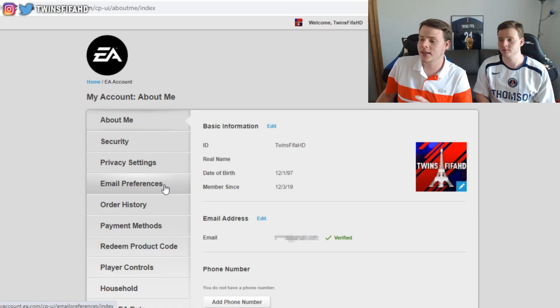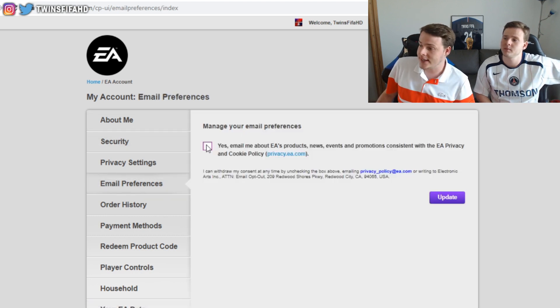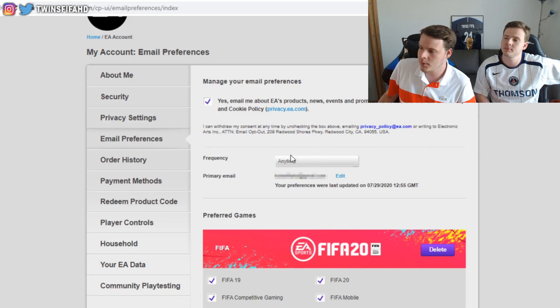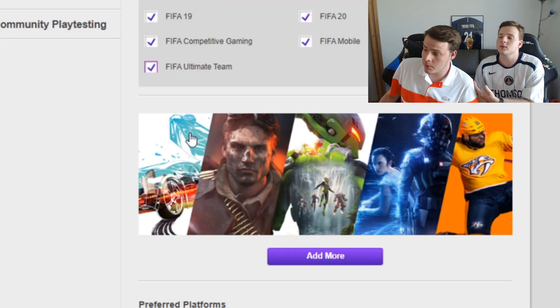Next, go to email preferences and check 'Yes, email me about EA's product news, events and promotions.' Set the frequency to 'Anytime' and make sure you have a primary email address set — that's obviously important.